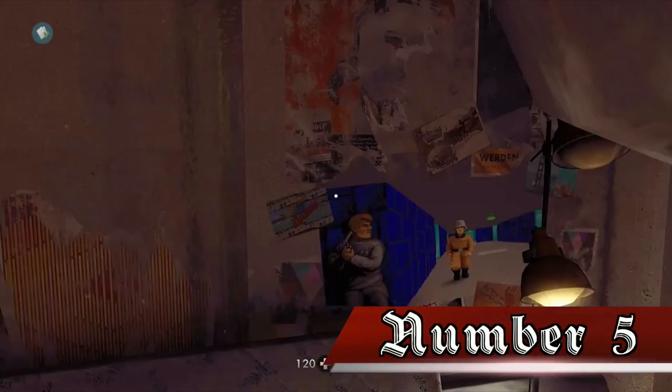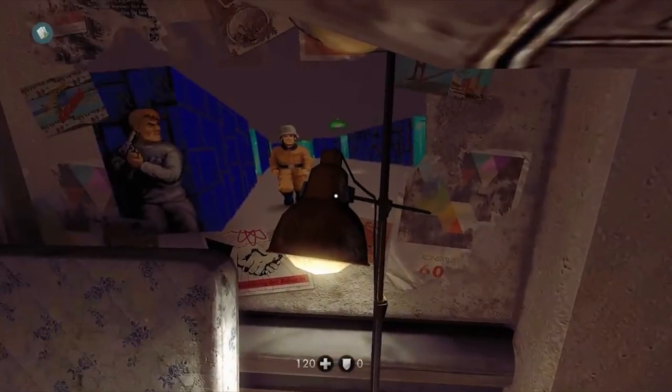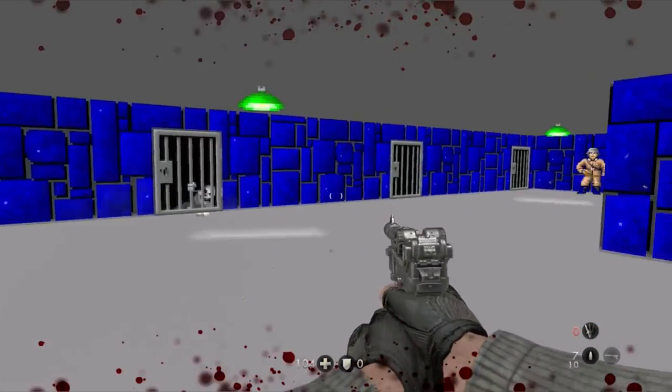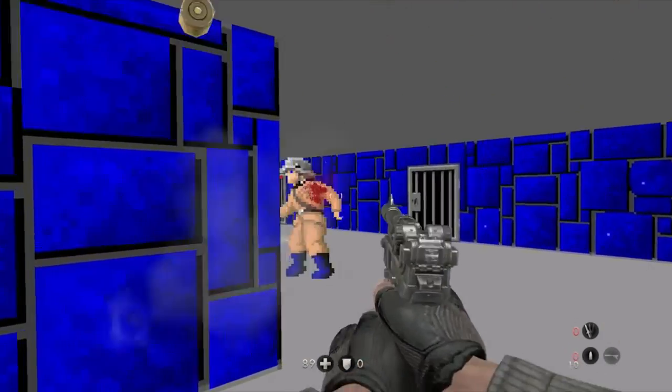Number 5. In the headquarters of those resisting the Nazis, you can find some artwork for Wolfenstein 3D on a wall above a mattress in the corner on an upper level. Sleeping on the bed will cause Blazkowicz to have a nightmare, which lets the player play a remake of the first two levels of Wolfenstein 3D.